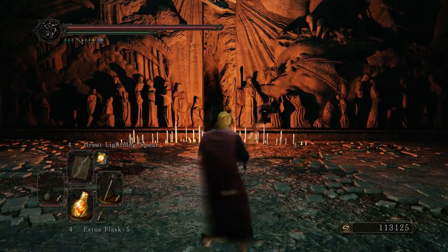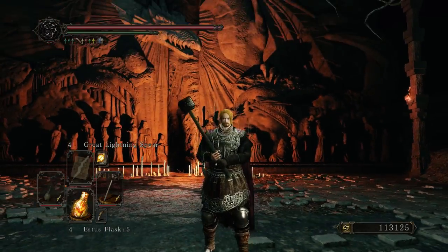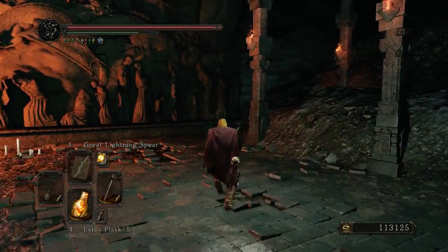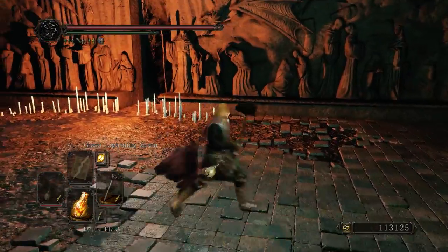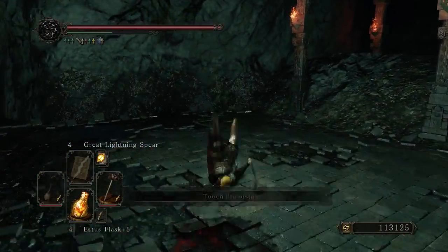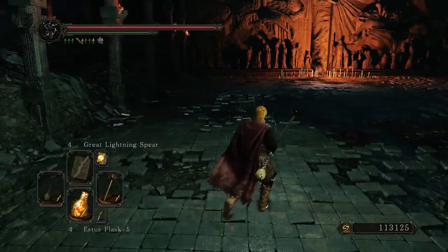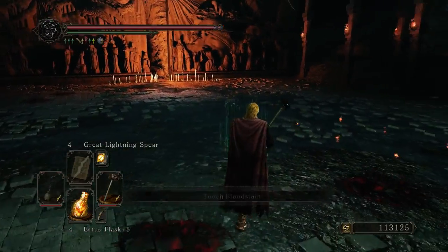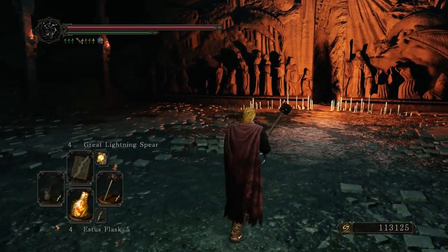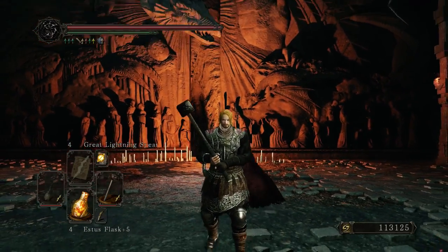Honestly every weapon works with her. The only important thing is dodging or blocking, and taking care of the minions. You need to understand when to deal with the minions and when not to. If you have three minions hanging around and Elana is on the other side, just ignore them and go bash Elana. Especially if she's under half health, try to kill her as fast as possible.